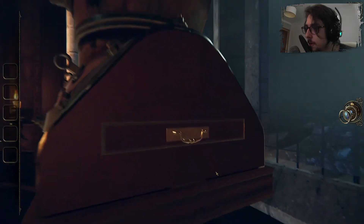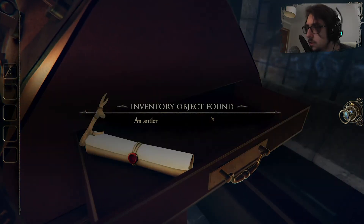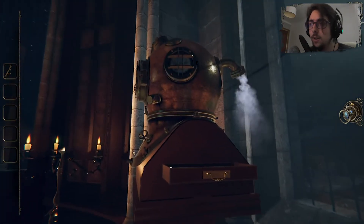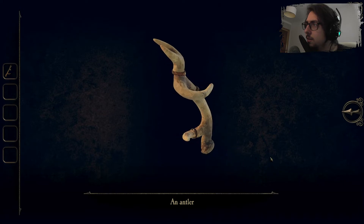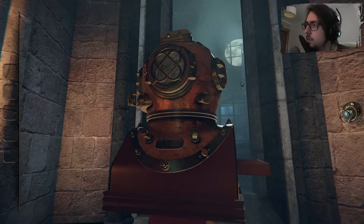Oh, a drawer! So I got an antler. 'The rocks of this island have always had a taste for blood. The tenacious aquanaut thought his science would be proof against them. I hope his curiosity into my affairs is now satisfied. The craftsman.' So we got an antler — but why an antler though?